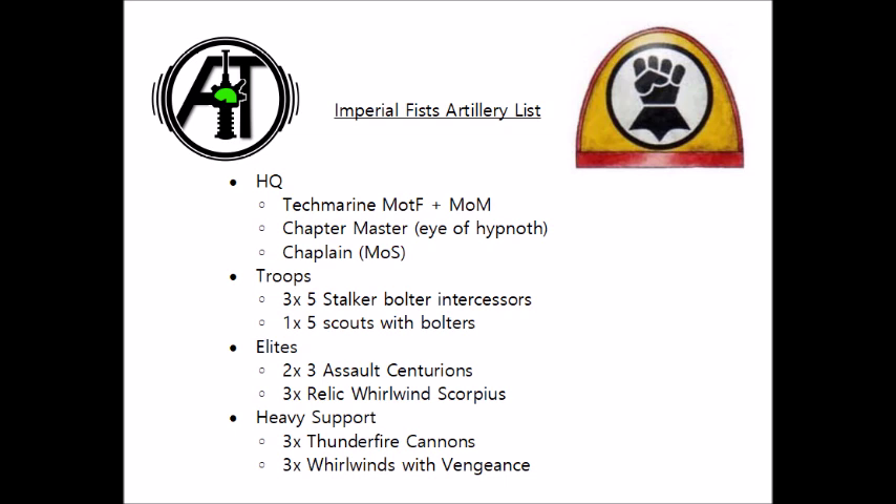Another weakness is that this list is not very mobile at all, and certainly won't be doing a ton of scoring in the early game. Against the right opponents, the Centurions and Intercessors might be able to push up and try and take a nearby midfield objective, but in general it's going to have to be the later game, when the list moves out to score objectives after deleting a lot of the enemy army. So if the enemy is able to hold on for long enough, they might not be able to catch up.